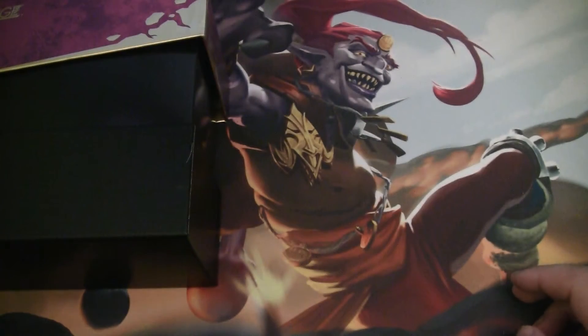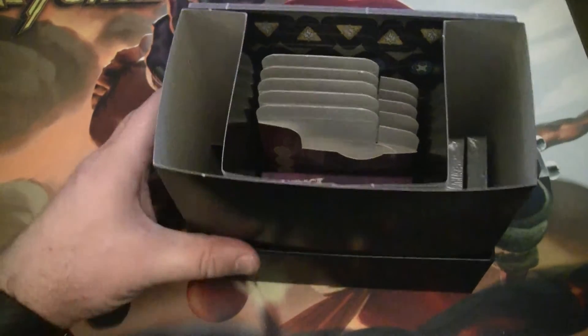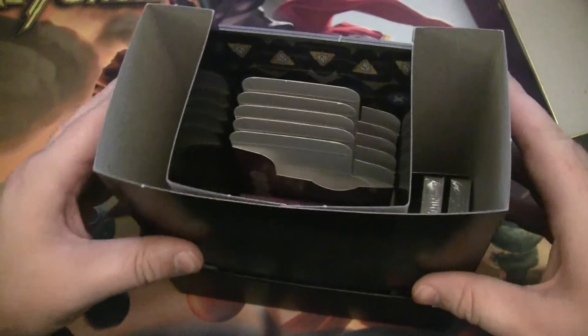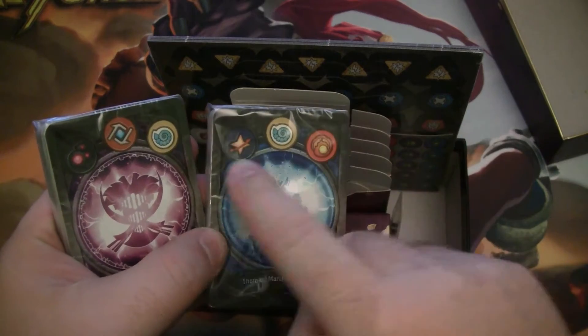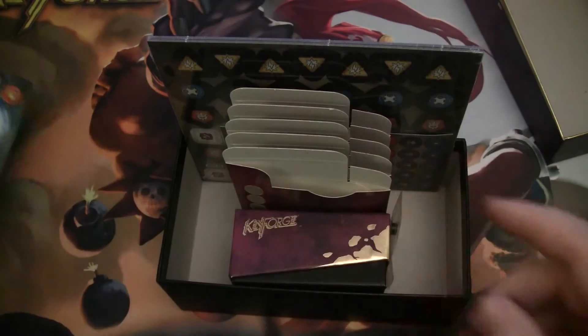You can see in there — looks pretty cool. This little top on here, we can see inside the box. This little insert comes out; I think that's for the trash. I'm going to set these two decks aside. We got Sarian in both — one with Brovnar and Star Alliance, and one with Dece and Logos. We'll look at those later.